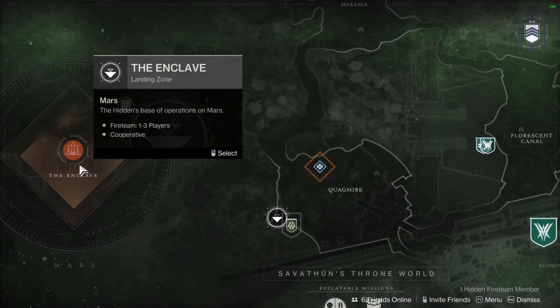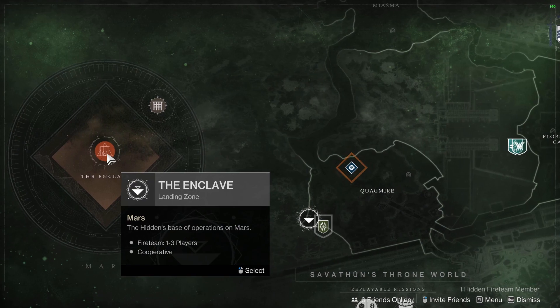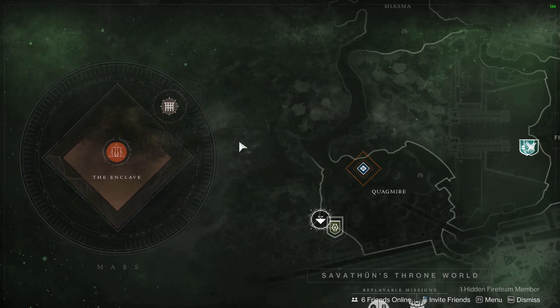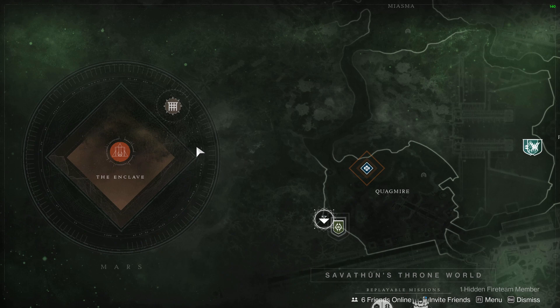Hello everyone. This is probably one of the most insane glitches in Destiny history, if not the most insane glitch ever. I'm just going to get right into it because I know you just want to learn how to do the glitch. This lets you combine two of any type of gun, so you can basically make an auto rifle shoot like a shotgun, or a heavy machine gun shoot like a shotgun.